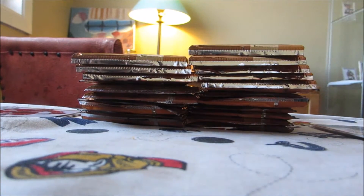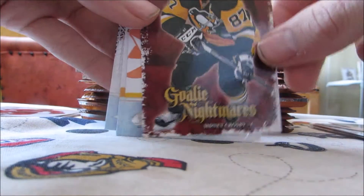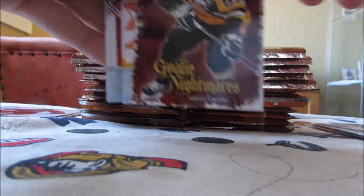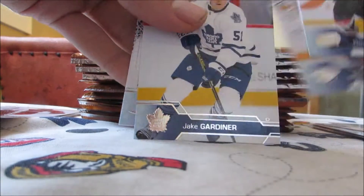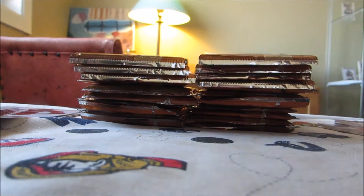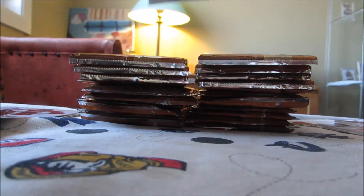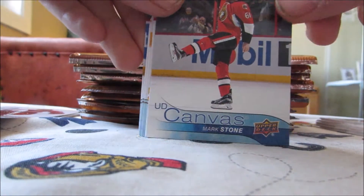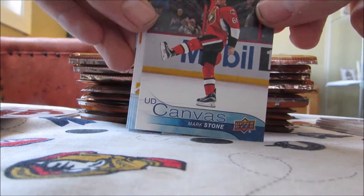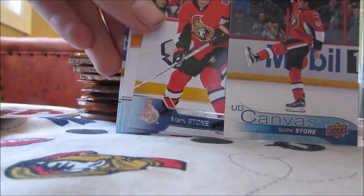Pack number two. We got one of these Goalie Nightmares of Sidney Crosby — that's actually pretty nice, not a bad player to get for those type of inserts. I like the base design and photography always with Series 1 and Series 2. I'm not much of a Young Gun collector, but I'll see if I can get something nice that I could maybe sell. And we got a Young Gun Canvas of Mark Stone, so we're hitting some more SENS cards from my SENS collection. That's not too bad.